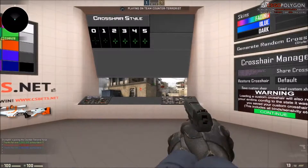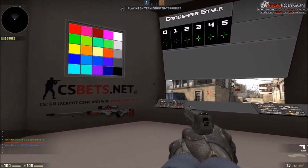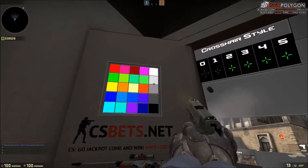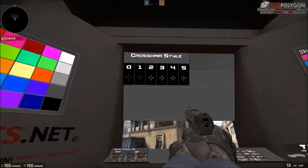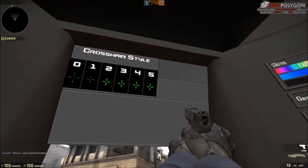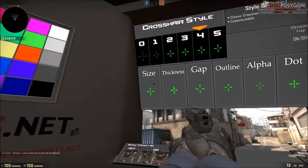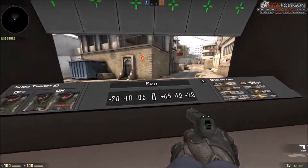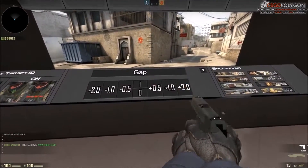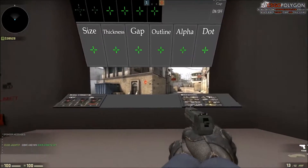So basically this is the map. We'll start off over here — these are all your crosshair colors, super simple, you don't have to put in any codes. Bam — red, white, gray, pretty nice. And over here if you want to create your own custom one, they have five different types. The main type is four right here. You can adjust your size, thickness, and gap.